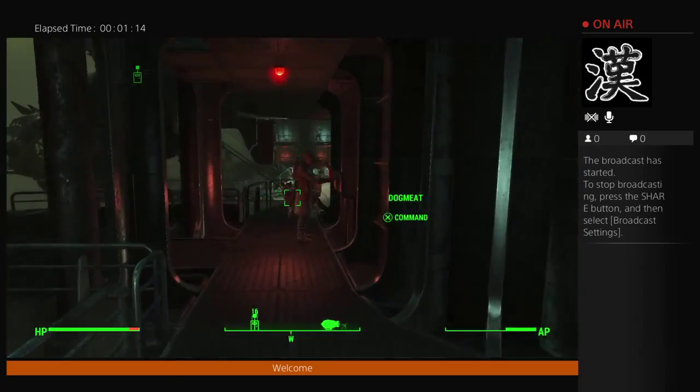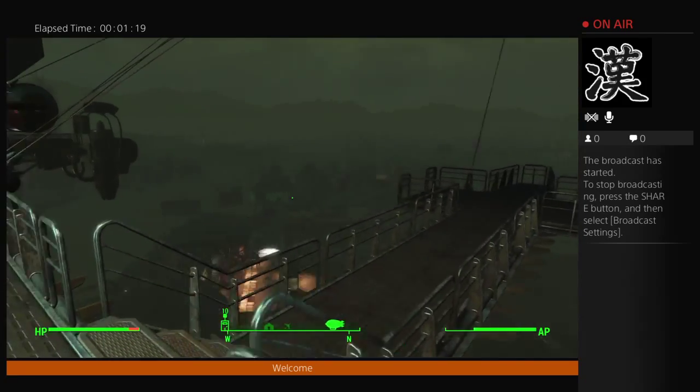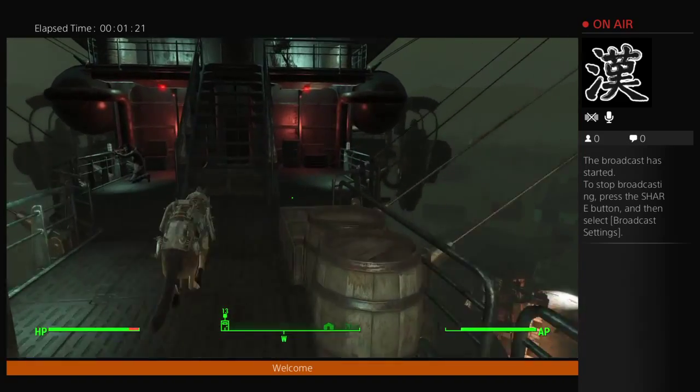You do the unlimited cap glitch at the chemistry station. It's underneath the utilities section, and you'll find your reactor coolant there.